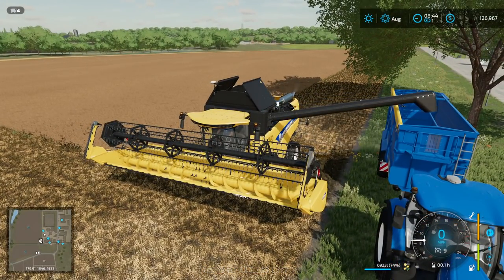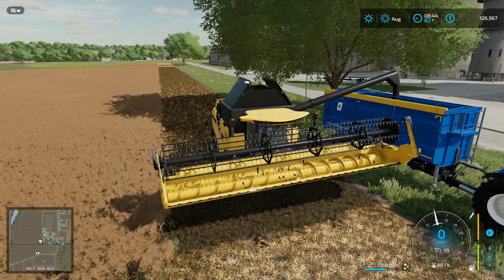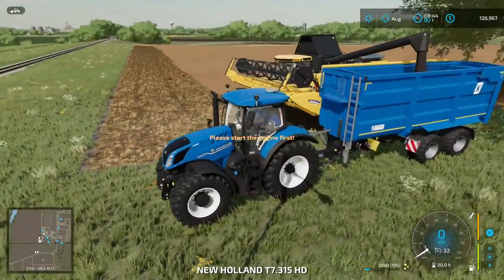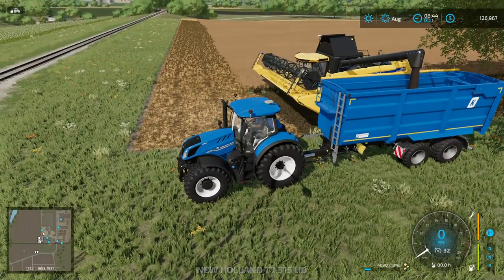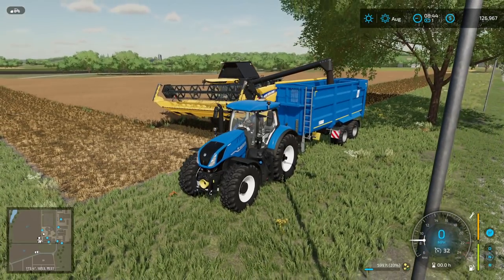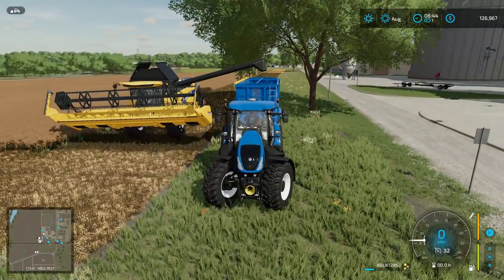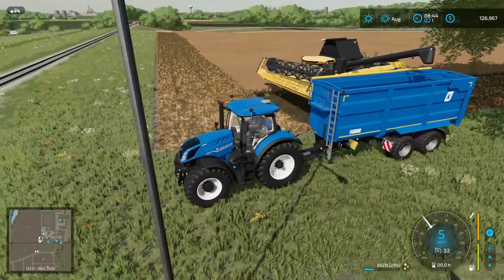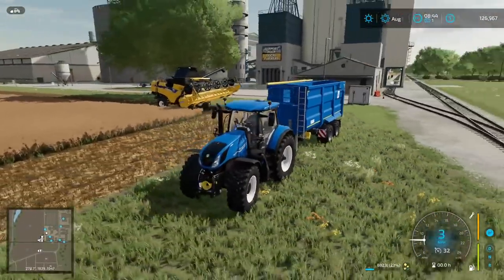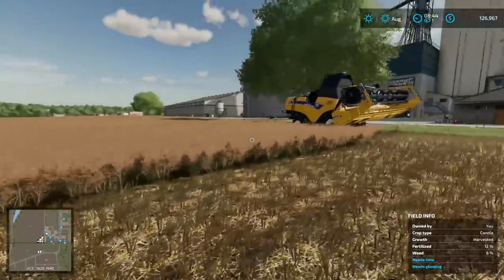Uh-oh. I guess I need to park the trailer elsewhere because I'm going to end up hitting the tree every time I go to dump. We should get a decent amount of canola oil from this. There are a whole bunch of tire options but you can get whatever you like — that's kind of why they do that. I like the way these Nokian tires look — they're pretty beastly looking. In real life I think most farmers use Michelin.